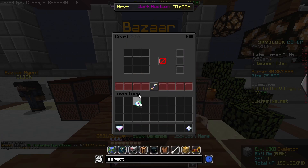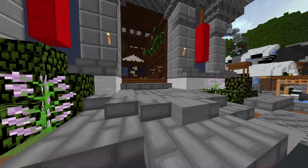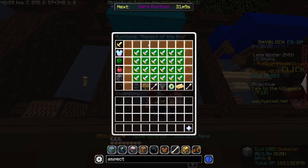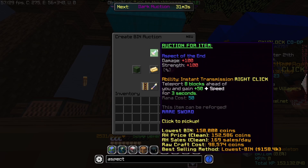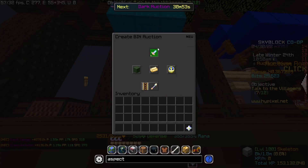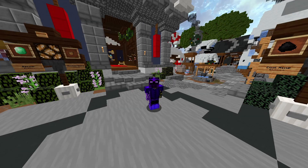Once you have your items, go over to your crafting table and make an Aspect of the End. Then go over to the auction house and post the Aspect of the End for around 160k to 170k. I'm going to do 159k so it sells a bit quicker — the lowest listed price. That way you've made yourself a 20k profit flip.